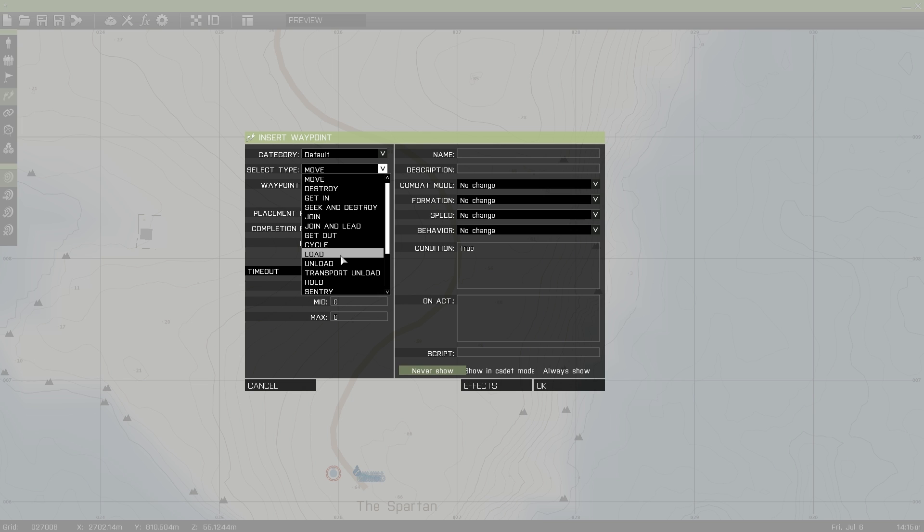Load — I'm not 100% sure what load does, but I think it might load up people. Unload — unloads people. Transport unload — I know it gets everybody who's being transported out of the vehicle. Hold — they hold the area. Sentry — they patrol the area. Guard — they guard the area. Talk — I think these might be work in progress; if I had to guess, it's talk to other AI, maybe exchange information from what they've seen. Support — I think that supports a group. Get in nearest — gets in the nearest building or vehicle. And dismissed — I think that dismisses them from all waypoints or something like that.